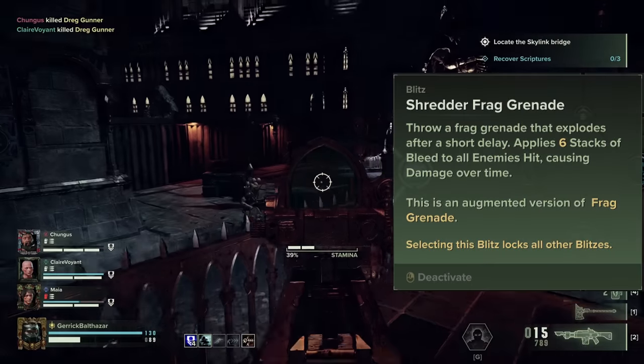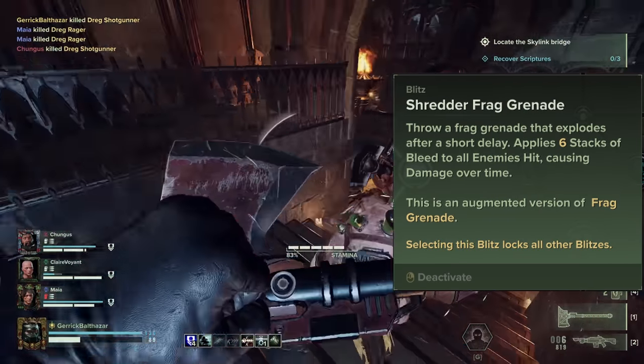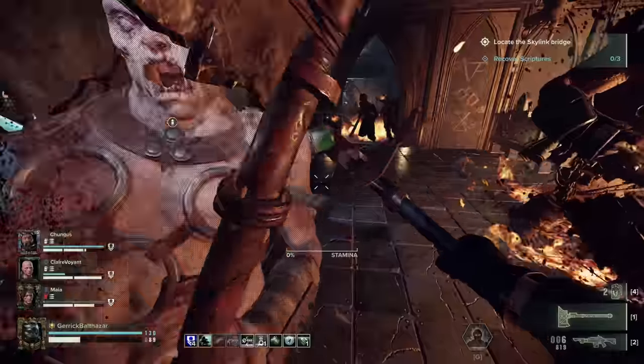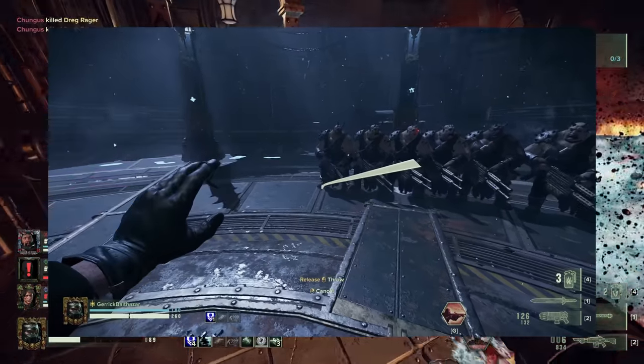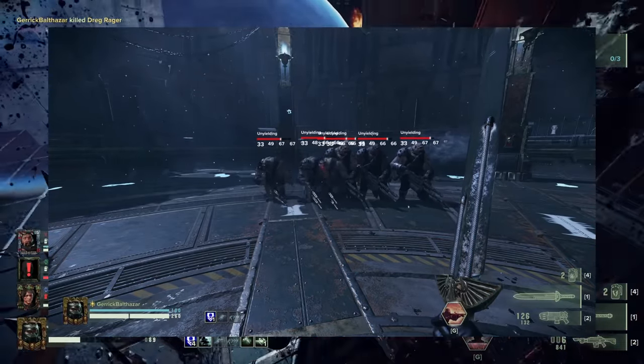To kick things off, we're going to start with the Shredder Frag Grenade. The Shredder Frag Grenade is a simple ability: you throw a grenade, it explodes, it staggers enemies, and it causes them to bleed. Starting with the stagger, enemies closer to the center of the blast are staggered more than enemies further away. This is the simplest thing you'll learn about the Shredder Frag Grenade today.